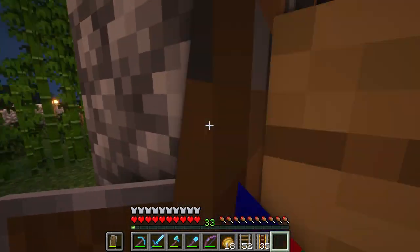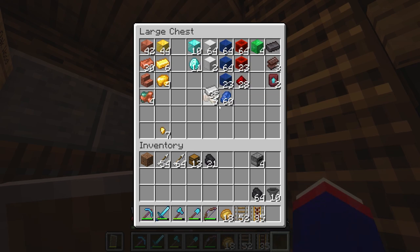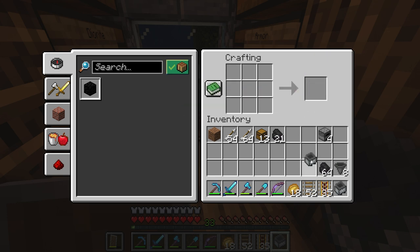For now we can take coal. Get some — what — ten iron? There we go. Two minecarts, two hopper minecarts. Thank you.